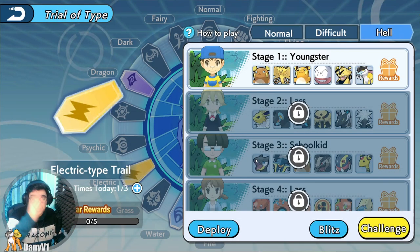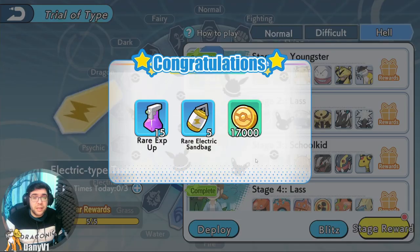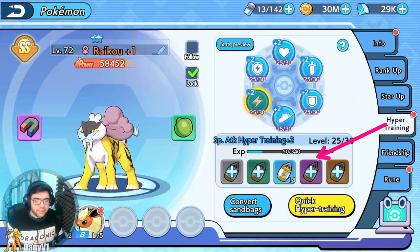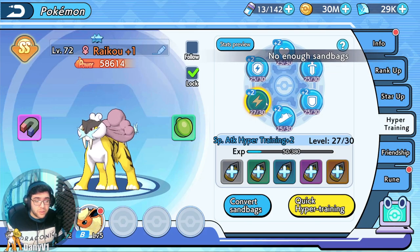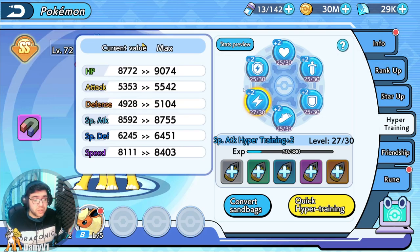This is the free method — you just have to defeat each difficulty in order to be able to blitz it. Now I have some Sandbags and I can use them on Raikou. These Sandbags got me to level 27, which got me more special attack.